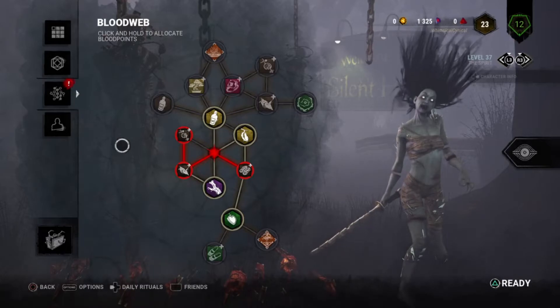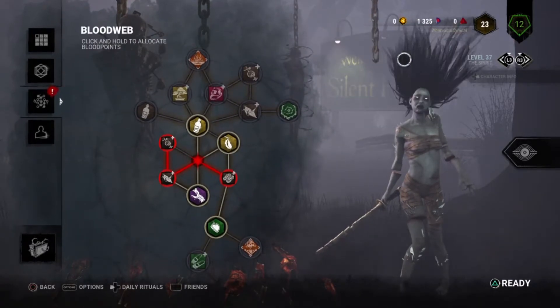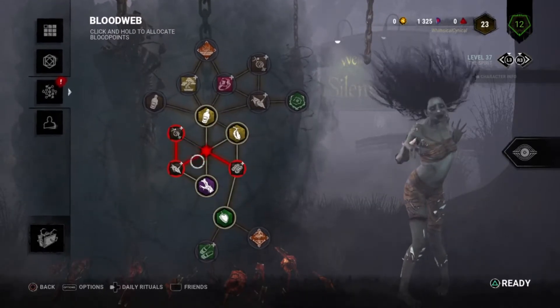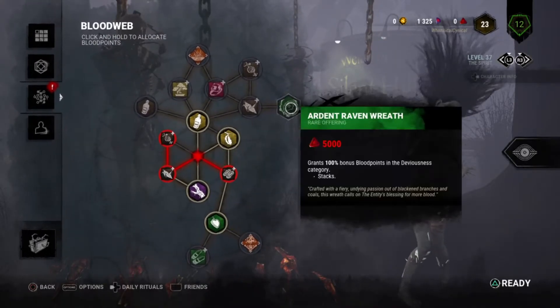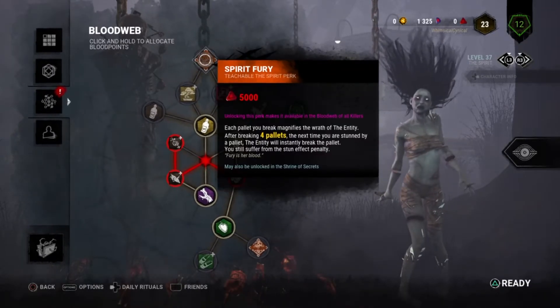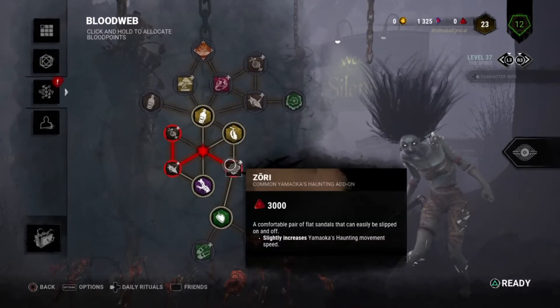Looks like that's it — there's exactly zero blood points left. If you choose the right ones, try to choose the brown ones, the yellow ones, and maybe the green ones — those would be the cheapest options. That way at the end it starts from the end, and it might give you all the most expensive perks first if you pick all the least expensive ones first.